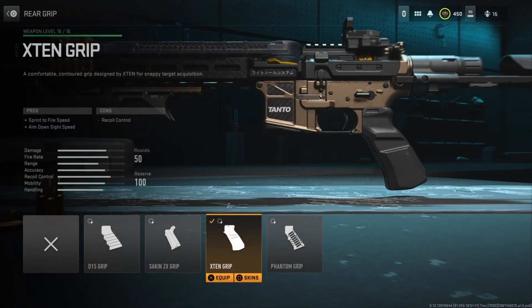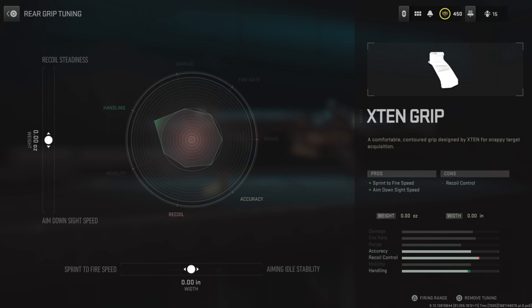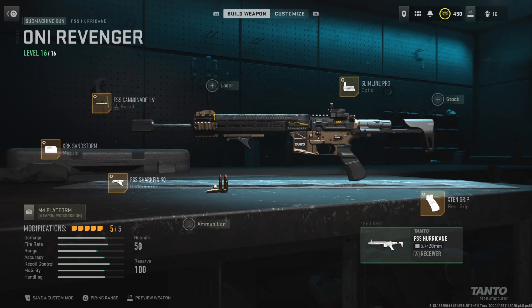Finally, for the rear grip, I'm running the X10 grip to improve the sprint-to-fire speed and aim-to-sight speed. Again, this is an SMG, so we definitely want that mobility. For the tuning, I would tune the left slider at negative 0.34 and the bottom slider at negative 0.10. But yeah, that's my Hurricane class setup here in Call of Duty Modern Warfare 2.